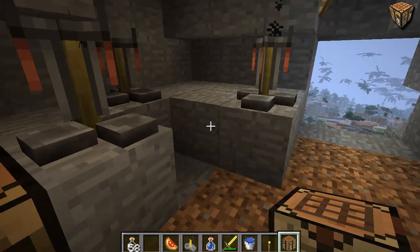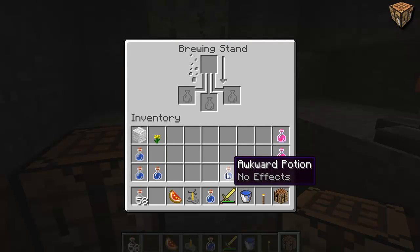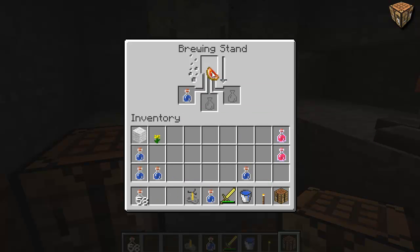What's a glistering melon do? Well, we're gonna find out. For those of you that know how to create an awkward potion — basically an awkward potion is water and nether wart — that will create an awkward potion. So if we take that awkward potion and a glistering melon and put that there, it's gonna give us a new potion of healing. This is instant health, so it's automatically instant health.